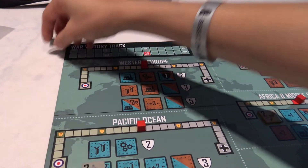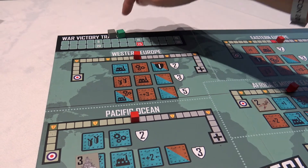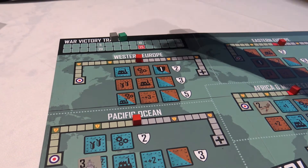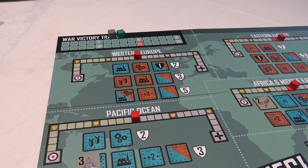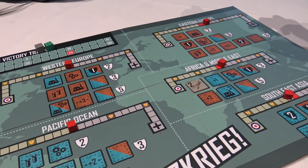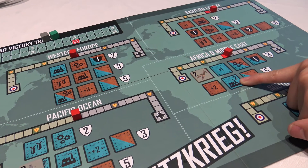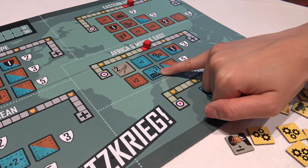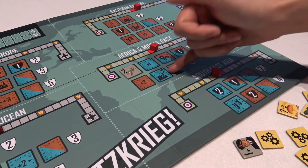The war victory track is the master track up here. The game will end if the 25 point mark — the red spot — is hit. The improved industrial production space lets you draw two tokens from your bag instead of just one.